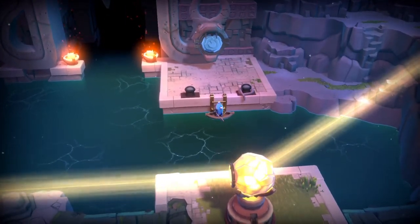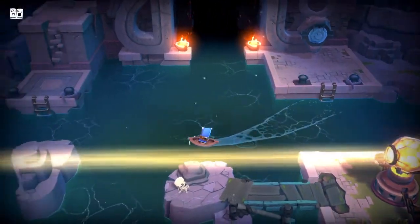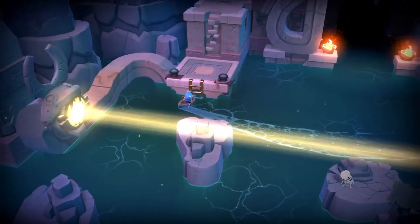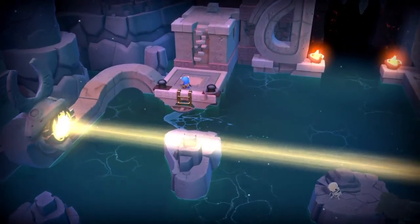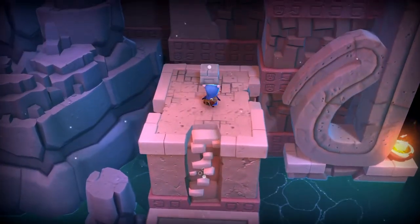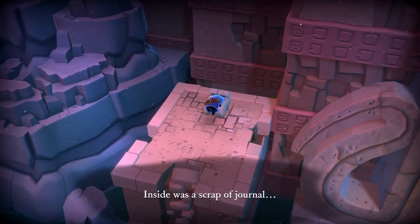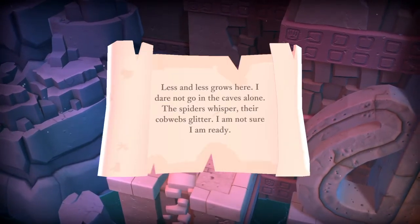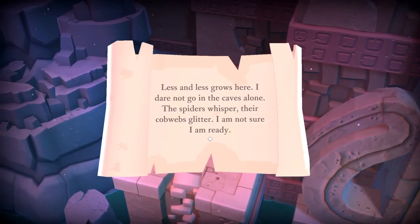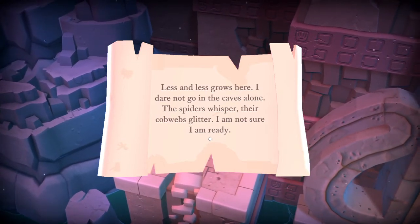Gotta get really away from it. It doesn't happen if you hold the stick down, so you gotta get away from it while holding the stick. Inside was a scrap of journal: 'Less and less grows here. I dare not go in the caves alone. The spiders whisper. Their cobwebs glitter. I am not sure I am ready.'